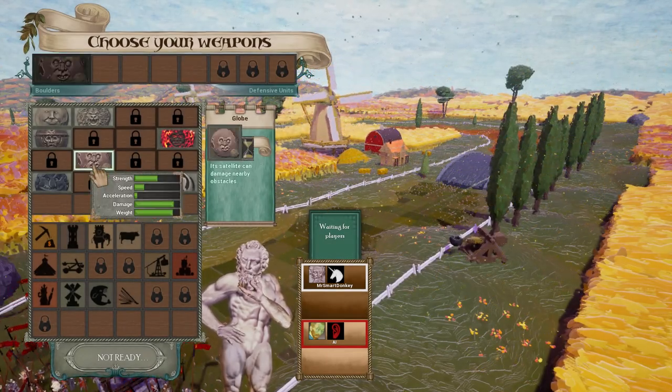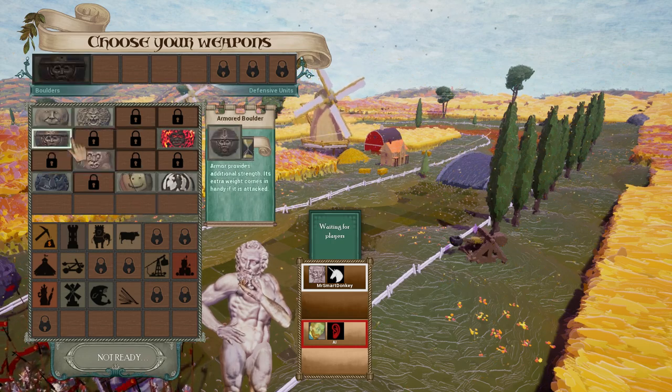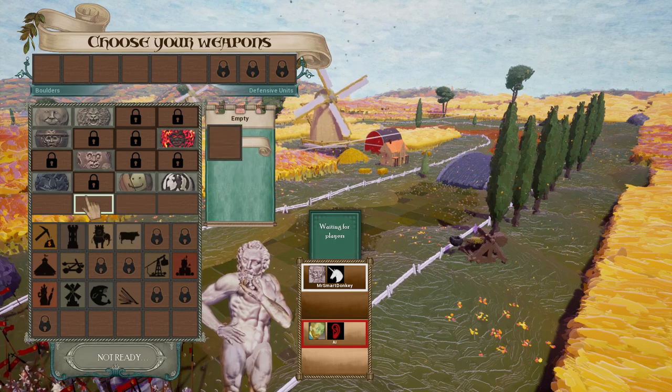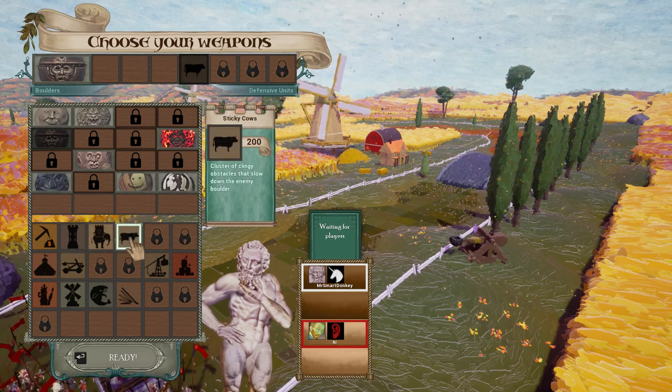Globe satellite - you can damage nearby obstacles. It's not that much worse than strength. Speed is way worse though. I'm tempted to try the armored boulder for once. Let's go for that. And we're gonna take some cows.